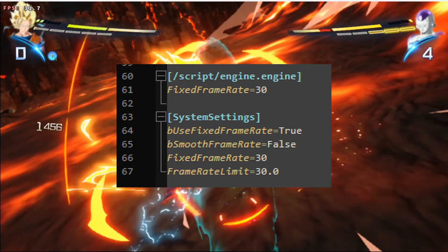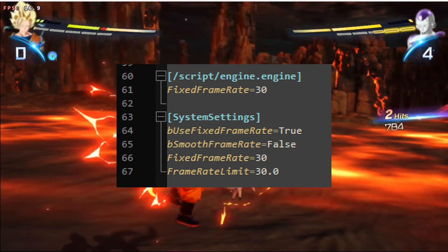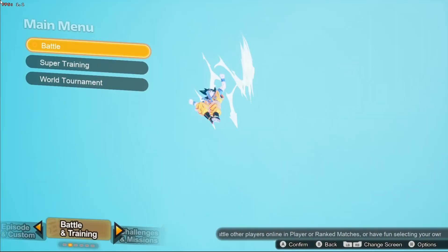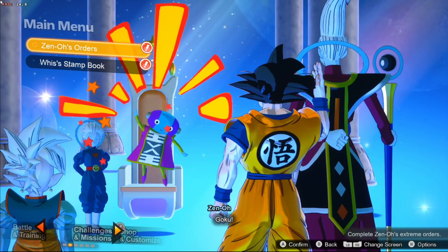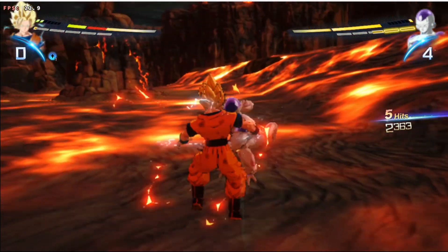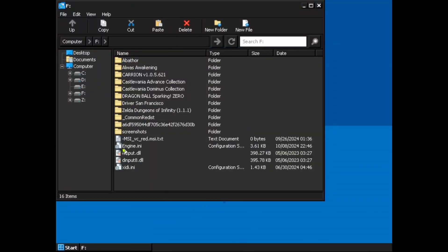This small snippet can either completely eliminate or significantly reduce lag during fights in the game. However, the menus may still experience low performance. I have pasted this snippet in the description and pinned comment of the video. If doing this manually is too hard, you can also just download the file. All you need to do is edit or paste the file in the following directory.